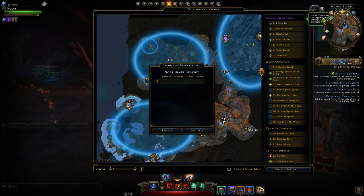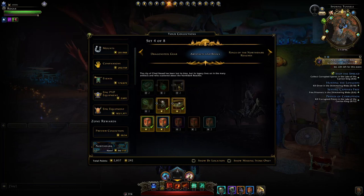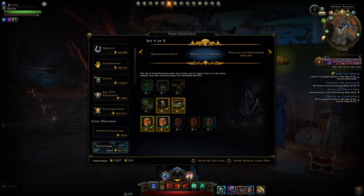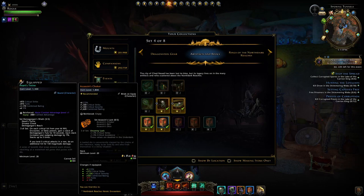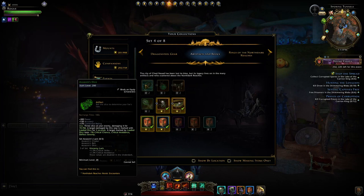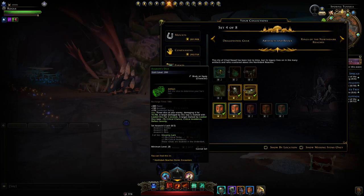Those big heroic encounters drop different sorts of gear like rings. Best of all, you can get the new set — I'm calling it the assassin's die set — which gives you uncanny luck. The artifact only binds on equip, so you can sell it. It comes from those big heroic encounters, and the neck and waist are also able to be sold to other players. Some people might get it for the higher item level and stats. As for the artifact, it's going to be one of the better debuff artifacts, so it will definitely be used and it being sellable means you can make profit.